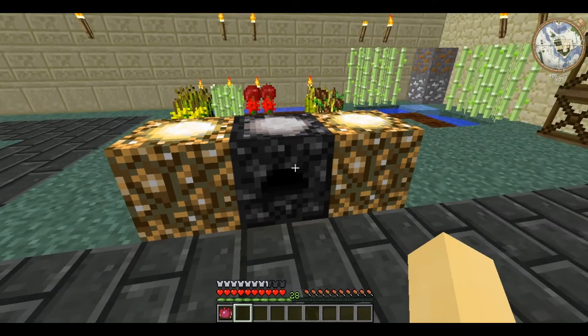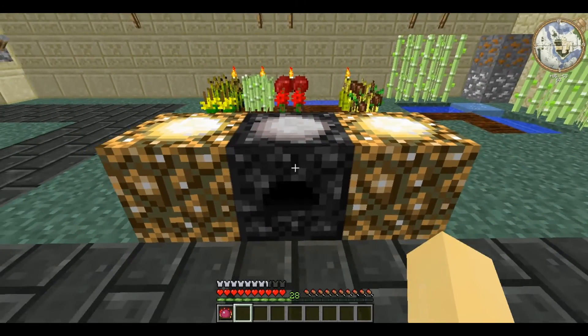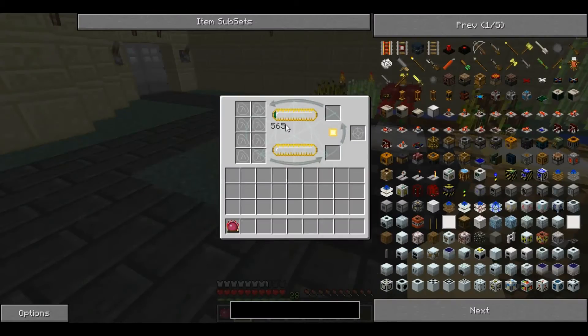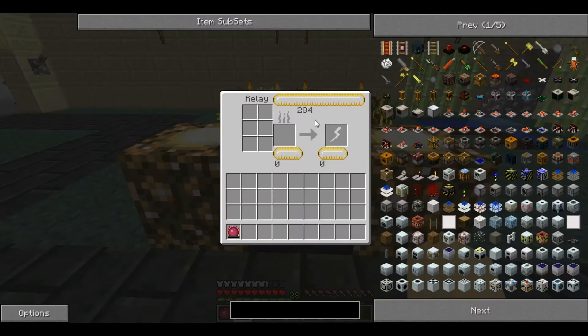The Anti-Matter Relay also looks like an Energy Collector, except it's black because of the Obsidian. It is worth 74,177 EMC, and is used to collect the EMC of multiple Energy Collectors. As you can see here, this number is going up, and the numbers in each of the Energy Collectors is staying the same. So it's condensing it all together into here for any kind of use.